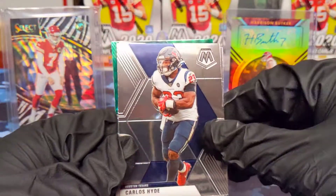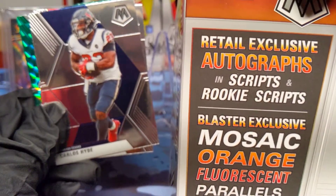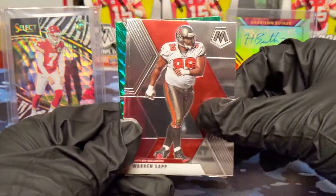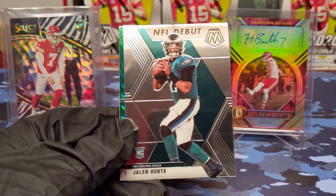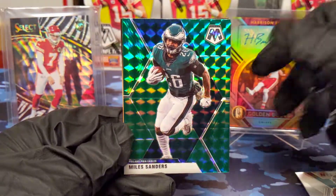We're also looking for orange florescent parallels that are exclusive to these blasters, and also the regular scripts and rookie scripts. Carlos Hyde orange, Jalen Hurts NFL debut — nice. Carson Wentz is struggling, maybe he gets an opportunity. And we have Miles Sanders green, that looks really nice for the Eagles.